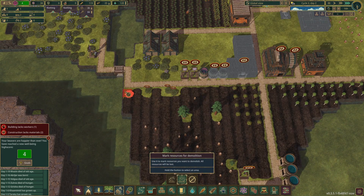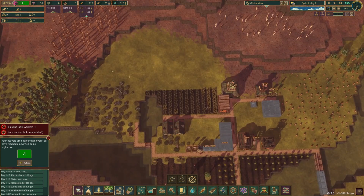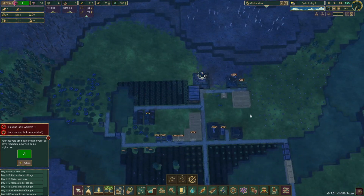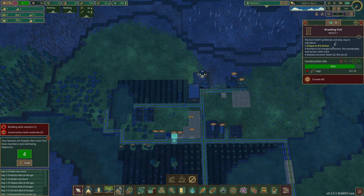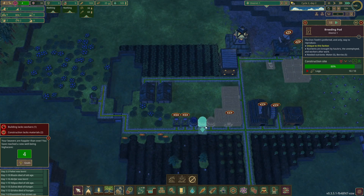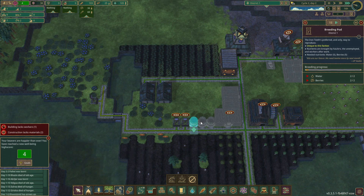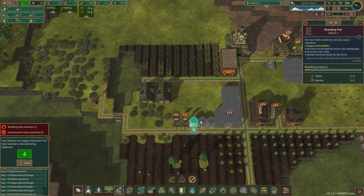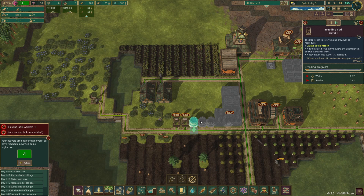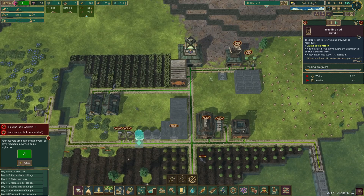Now we're up to nine beavers. We'll probably unpause one of these breeding pods - get it built and then pause them, because again I still don't want a lot of beavers very quickly. I want to make sure that we are really well sorted for the beavers that we have and make sure we've got logs and that sort of thing.